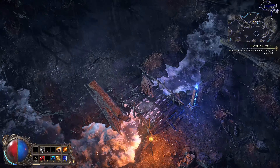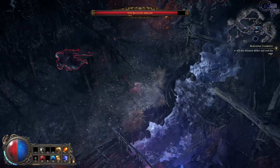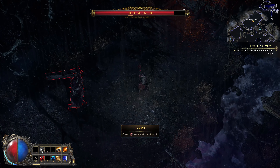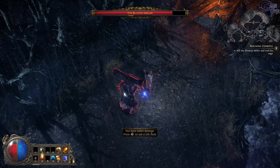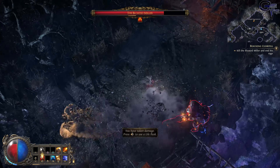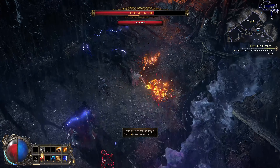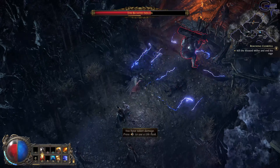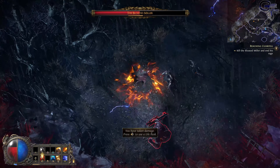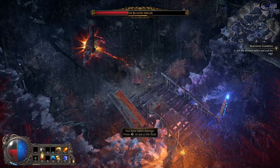We have a second waypoint already. Dodge - press circle to avoid the attack. We don't need help yet.